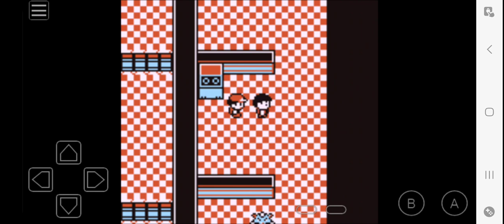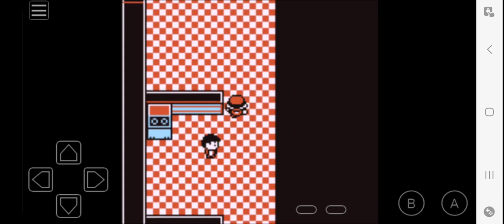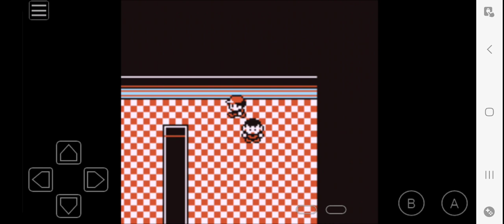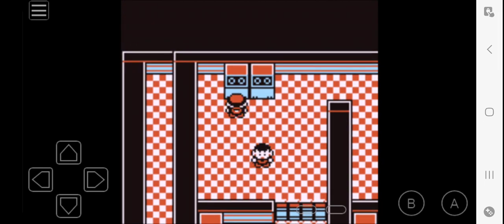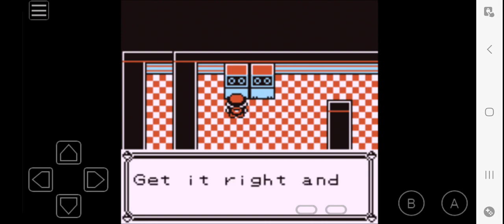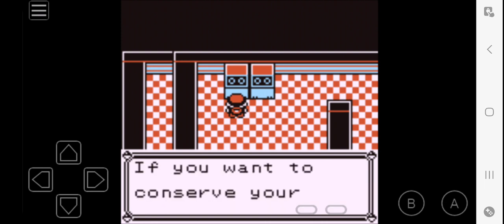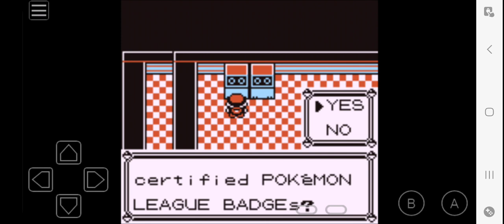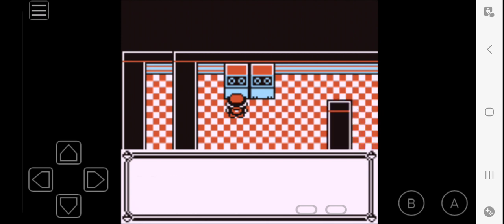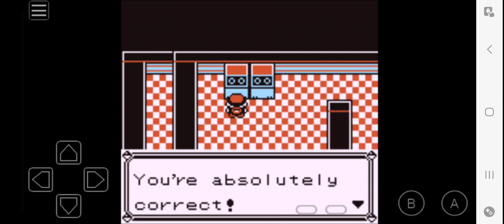The gimmick in Blaine's Gym is you can either fight the trainers, or you could answer the quiz questions like so. Get it right and the door opens to the next room. Get it wrong and face a trainer. You wanna conserve your Pokemon for the Gym Leader, then get it right. Here we go. There are 9 Gym League badges — so there are not, there are 8. And now I got it right.